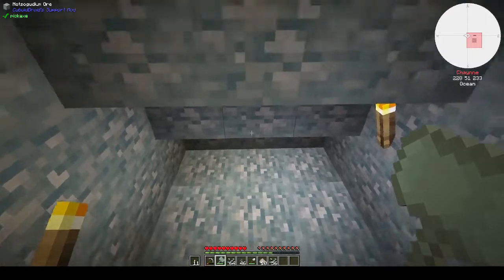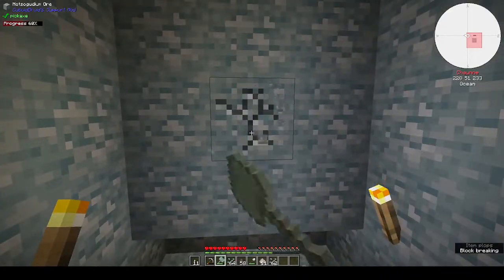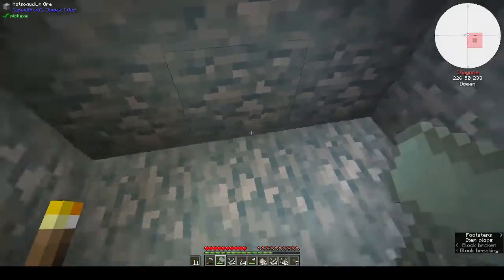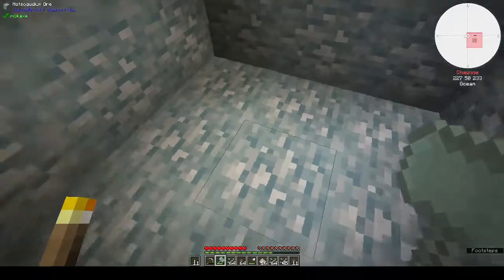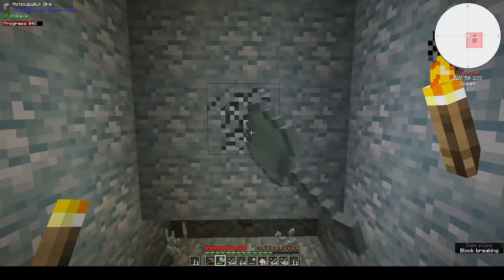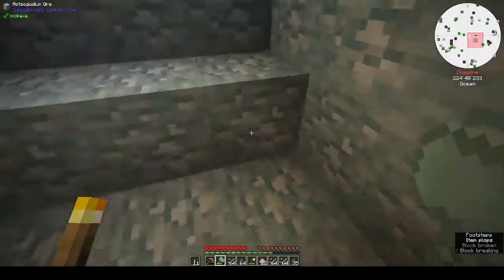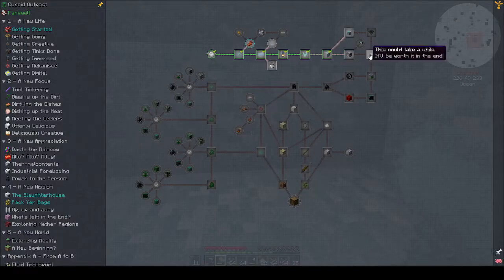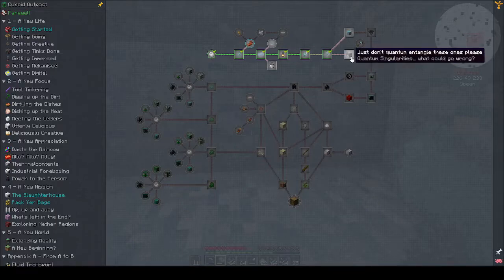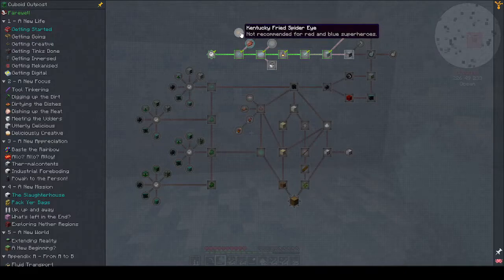I want to see if it's not-so-goodium all the way down or if you get different layers of ore. I know it used to be like that but Cuboid might have changed it. I want to go all the way down to bedrock just in case. Next episode we'll at least try to get our first singularity, get some hoppers for automation, and finish off this part of the quest line.